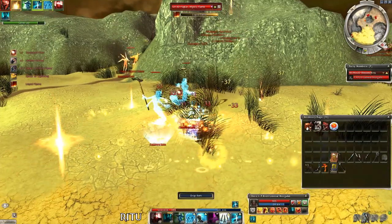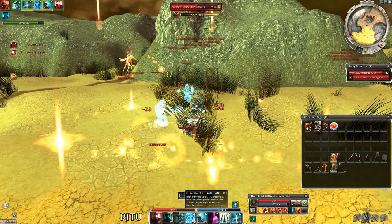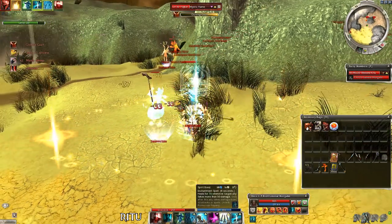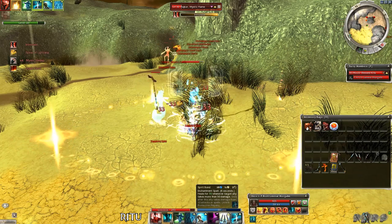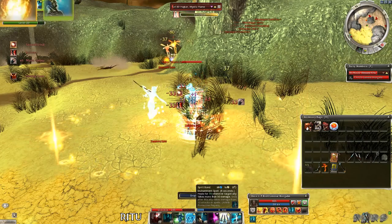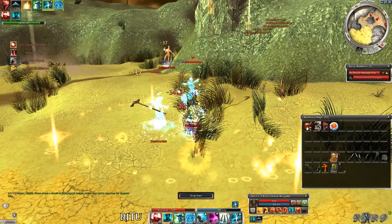The ritualist is our next one — very similar build, but the elite is Vengeful Weapon. Obviously the majority of the damage comes from Pain Inverter again, but the elite does a decent job at keeping us alive and hurting foes at the same time. Spirit Bond and Protective Spirit take care of the tanking, and Weapon Ward helps with recharging skills faster. Don't forget to use Spirit Bond when the boss uses his elite skill, otherwise it's an easy build to use.